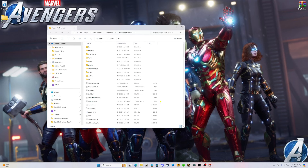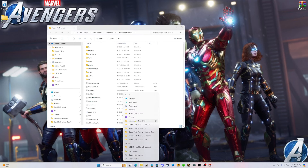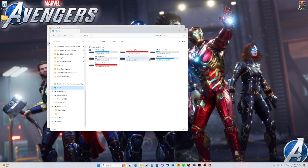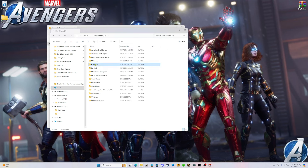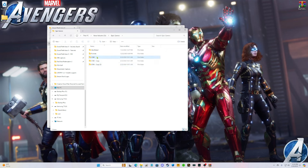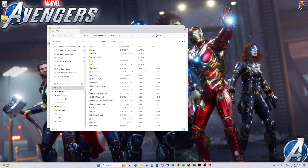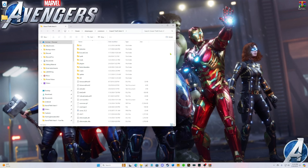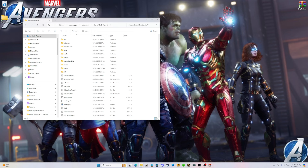Epic users, follow right along with your main game directory. Go to This PC, select the hard drive where you installed GTA 5, go to Epic Games, and your GTA 5 main directory should be right there. Everything gets dropped into your main game directory.